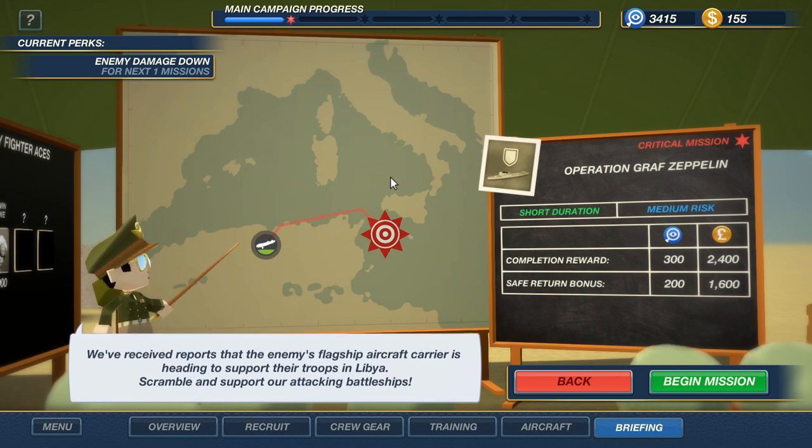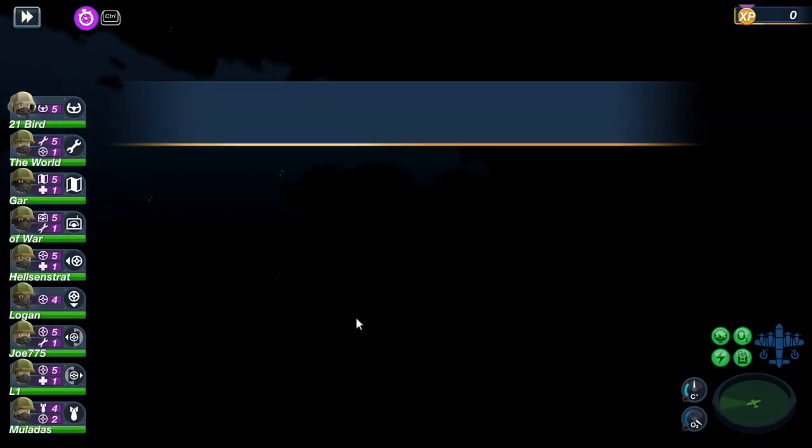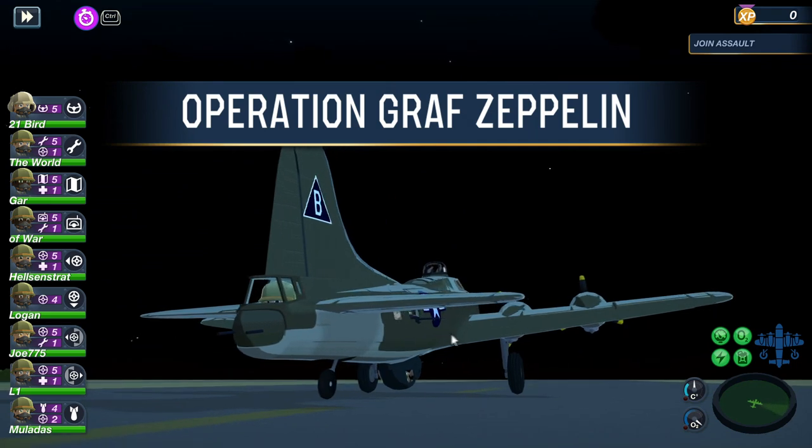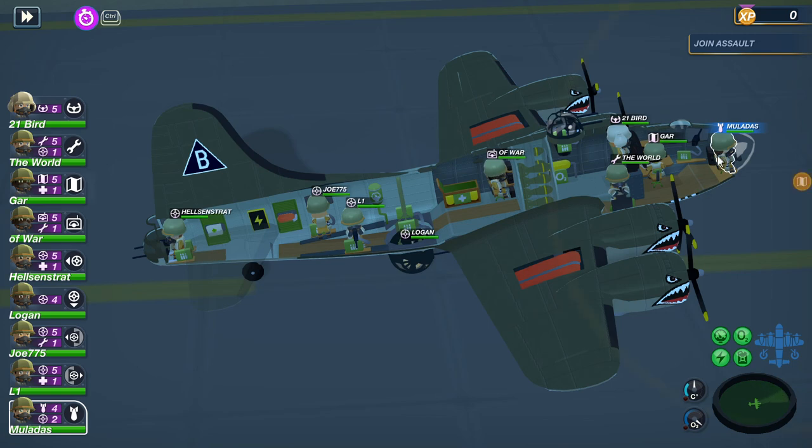Alright, let's get going. We are going to do Operation Graf Zeppelin — the critical mission. Short duration mission, medium risk, 300 research completion bonus, 200 safe return bonus, $2,400 for a successful mission, and $1,600 to return to base successfully. Let's try and win this level and get into the second set of missions.